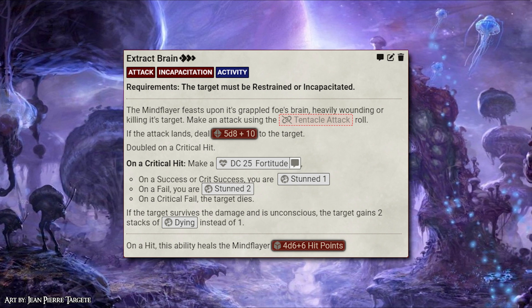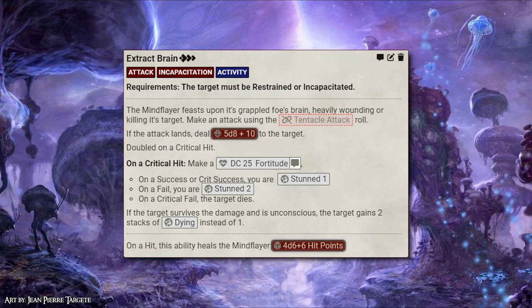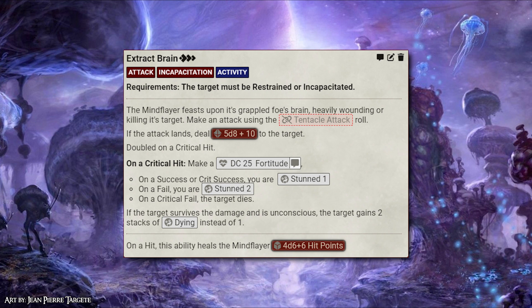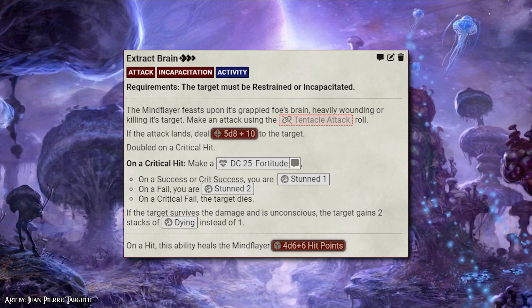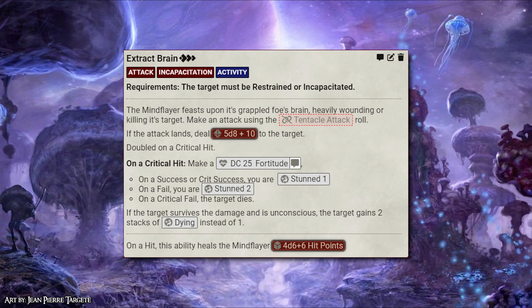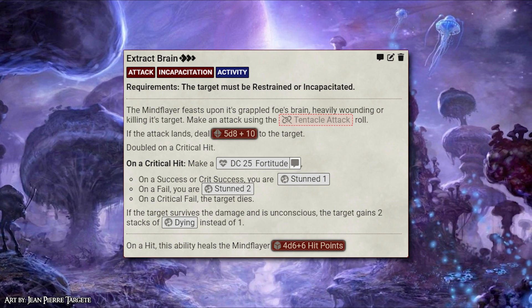Make a tentacle attack roll for all three actions. If it lands, it does 5d8 plus 10 piercing damage, double on a crit. Also, if it is a crit, the target must make a fortitude save. On a success, they are stunned 1. On a fail, they are stunned 2, and on a crit fail, they die outright.